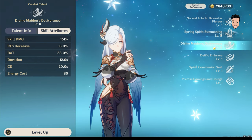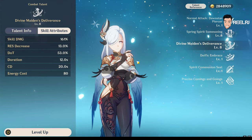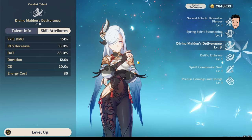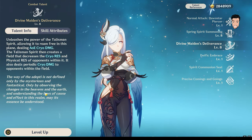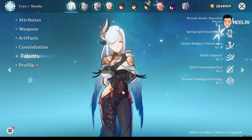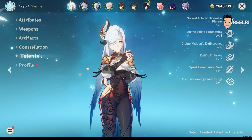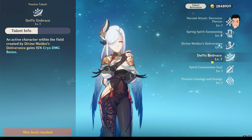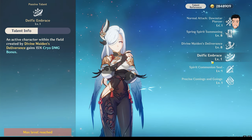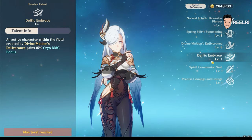In her elemental burst, Shenhe gives a cryo resistance decrease to the opponent — about 13% cryo damage bonus from the res shred. It's not that much, but it's there. Also, one of Shenhe's passive abilities gives your active character 15% cryo damage bonus when you deploy Shenhe's elemental burst. So she's a pure cryo damage buffer.